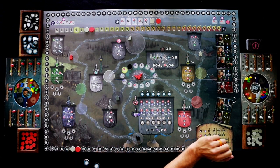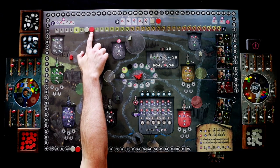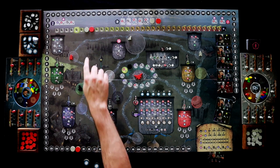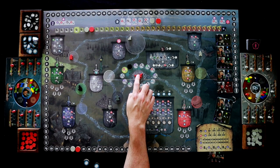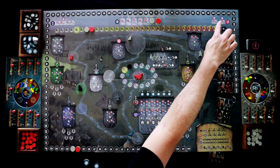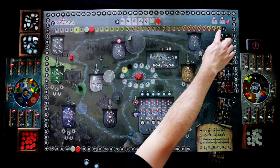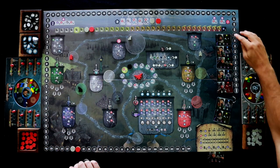That kind of ends the worker placement part of the round. We will now start by moving the Inquisitor. The Inquisitor moves two spaces to the closest path toward the player who is farther along the Inquisition track, which is going to be me. This is actually good for me — if the Inquisitor moves into a space with a witch you move up five on the Inquisition track, or two if it moves into a space with your familiar, whether it passes through or lands. So it doesn't hurt either one of us.